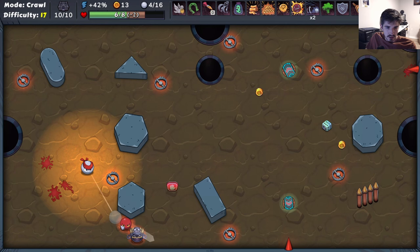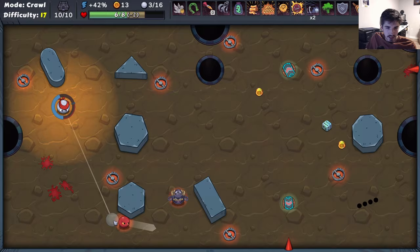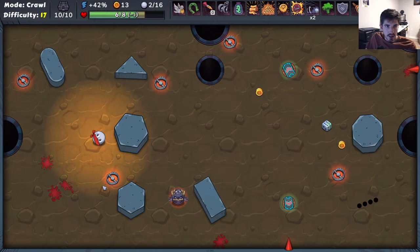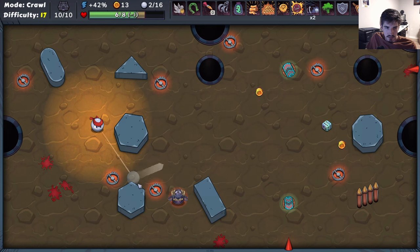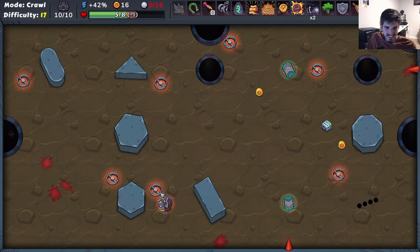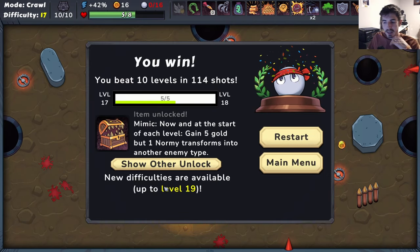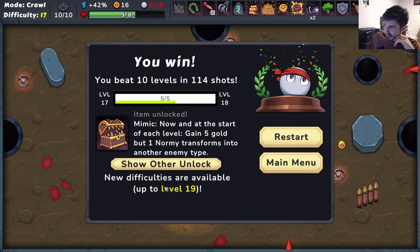What the heck are we supposed to do here? Just smash him - I didn't even do anything. Now we can get him out. Two shots - can we pull it off? We have to go real nice and easy here. If we go from this angle we can line it up, hit him into here really hard. There it is! Beautiful, love to see it. So we beat the Trapper with his own traps - there's something nice about that one, I like that.